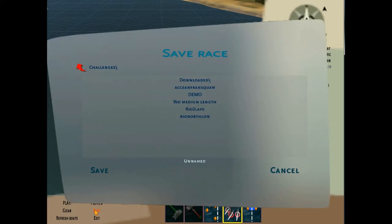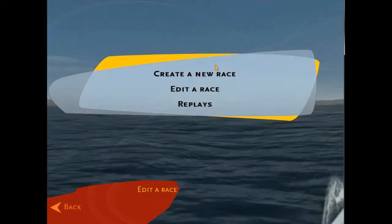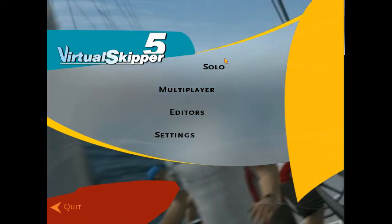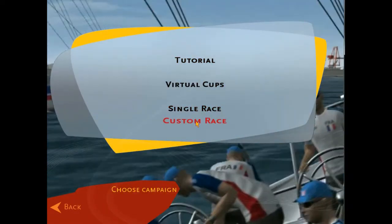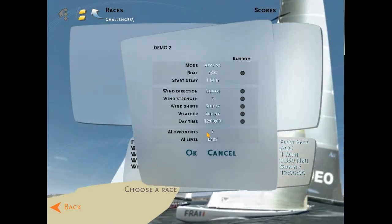Click OK. Now I have to save this race. Go down to the bottom, click Save, click under the name field, backspace through it, and I'll call it 'demo 2.' Save it — it says it's been saved. I can now exit the editor screen and go back to the main screens, then choose a custom race.